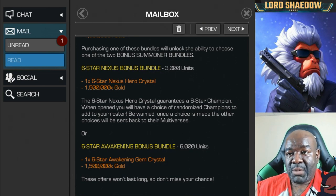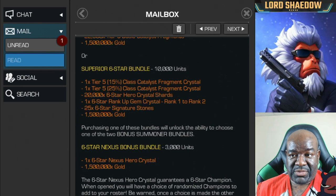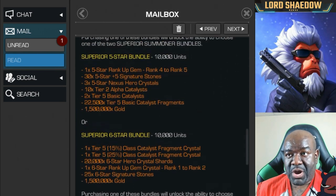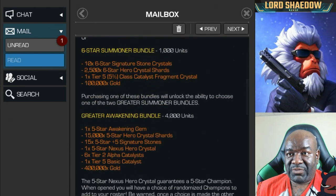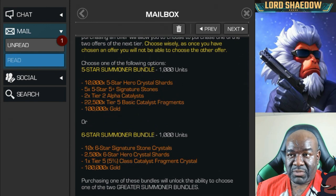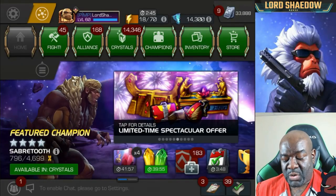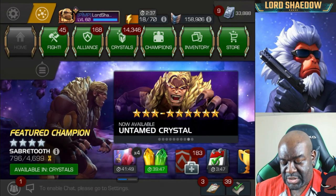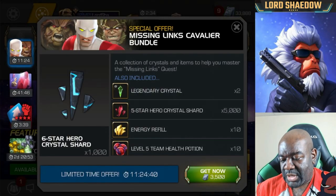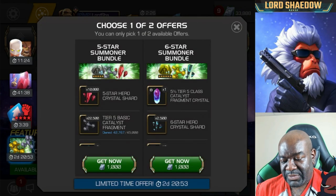There's also an awakening gem crystal for six stars, but I'm not ready for that right now — maybe in the future. So what I'll be getting is the six star nexus bonus crystal, the superior six star bundle, the greater rank up bundle, and the five star summoner bundle. That's what we're about to do. They're all good bundles — it just depends on where you are in the game.